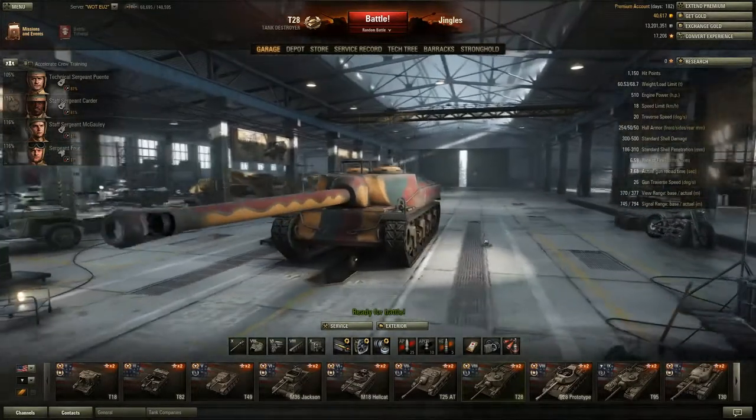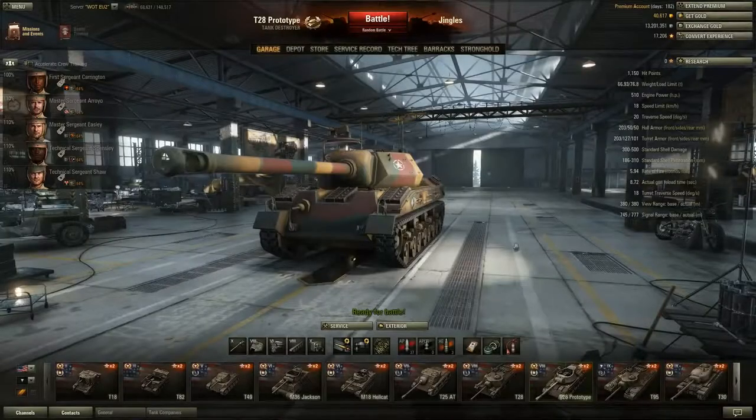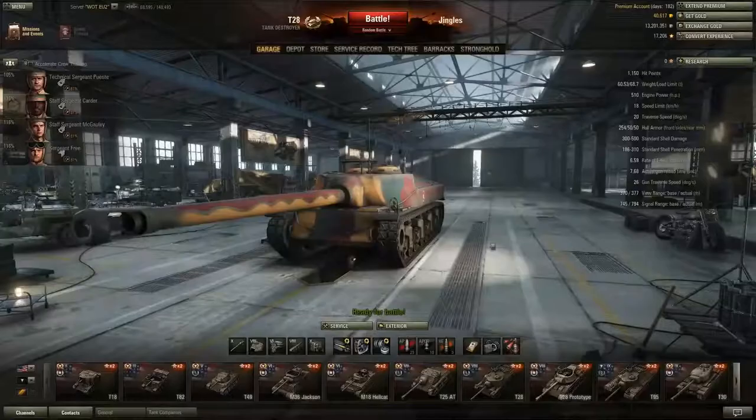As far as the armor of this thing's concerned, well this is one of the main selling points — one of the main reasons people will say 'get the T-28 and not the T-28 Prototype.' It has 254mm of armor at the front; the T-28 Prototype only has 203mm. Hmm — is that actually true? Well, technically yes, but really... no. Let's have a look in Tank Inspector.